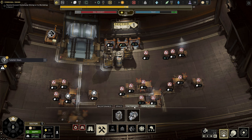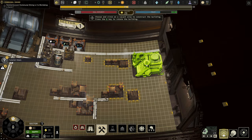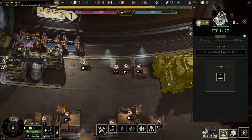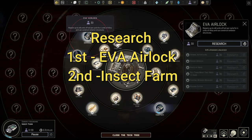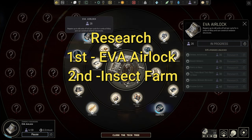Now that we have science, we want to start pushing for a tech lab. I put mine in the corner. Get rid of obstructions in that area to the best of your ability. Once the tech lab is up, you want to research insect farm. You already have solar panels, but you need an EVA airlock in order to build them. So research insect farm and EVA airlock.